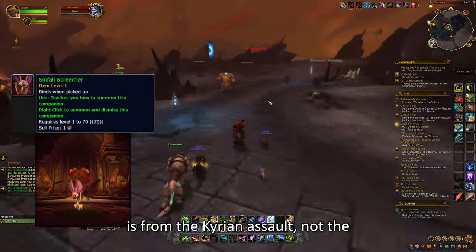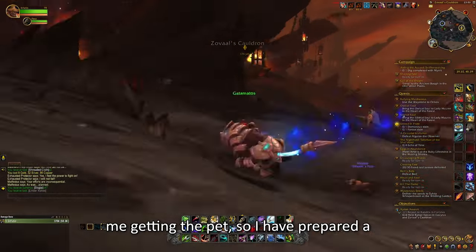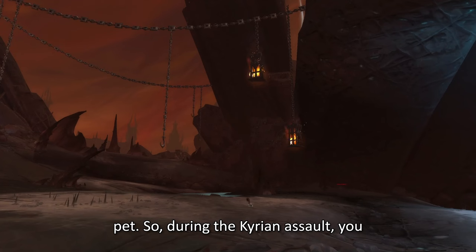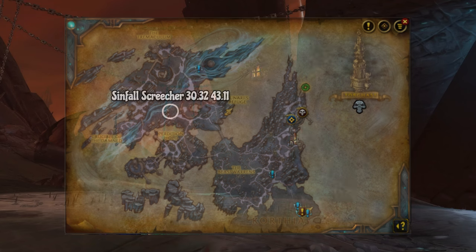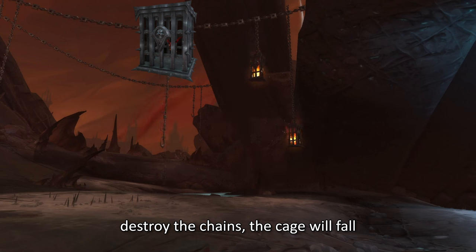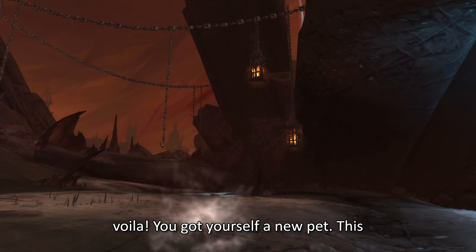The next pet from the Kyrian Maw Assault is the Simfall Screecher — this one is from the Kyrian Assault, not the Venthyr one. I didn't have footage of me getting the pet, so I've prepared a short demonstration. During the Kyrian Assault, you go to a specific spot on the map. You will see a cage on chains. You destroy the chains, the cage falls down, you click on the cage, and voila — you got yourself a new pet.